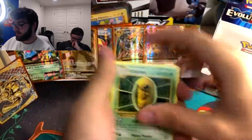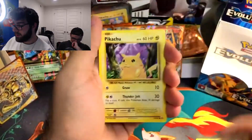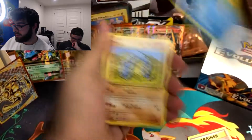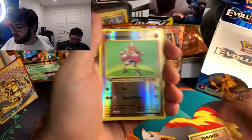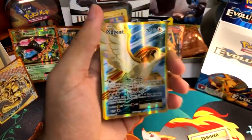Starting off with a Kakuna, Potion, Venusaur Spirit Link, Doduo, Pikachu, Staryu, Onix, Weedle. Reverse Holo Hitmonchan — that's cool, I don't think we've seen that yet. And we got the Pidgeot EX — looks like we like getting Pidgeots here.